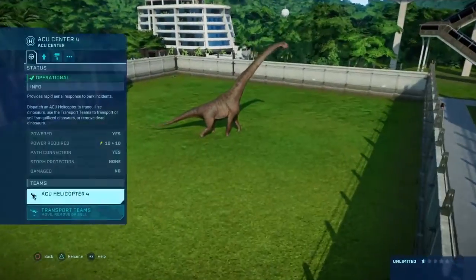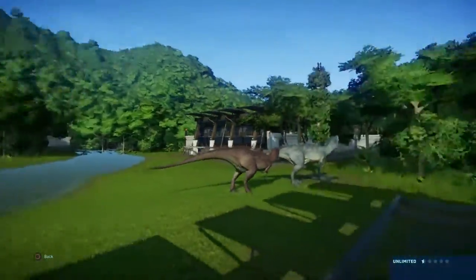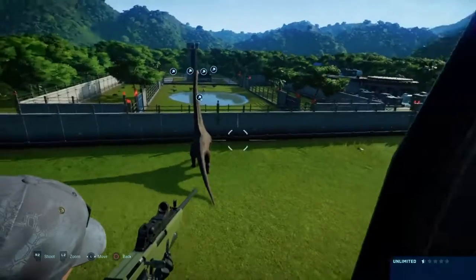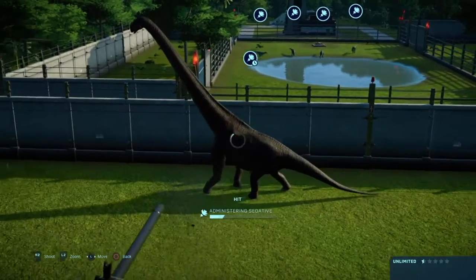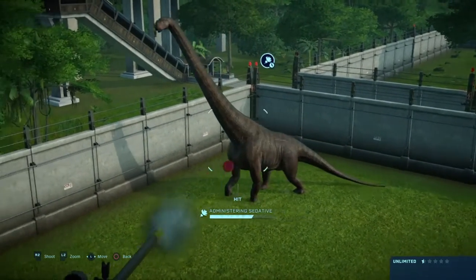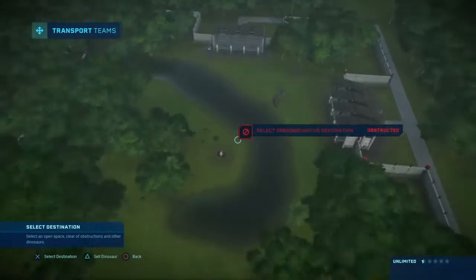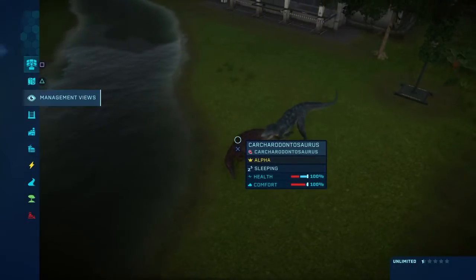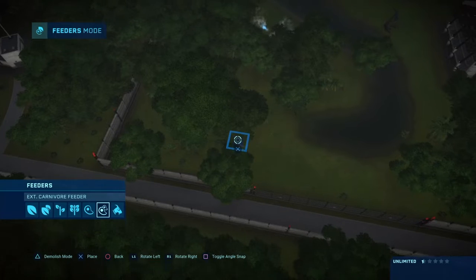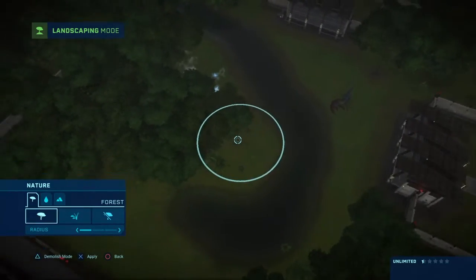That's the Dreadnoughtus. It has a really good roar. Now I'm going to quickly spell it out. Okay, it's named. Now I'm going to shoot it and look at the Carcharodontosaurus. The Carcharodontosauruses are pretty big in this enclosure. I'm going to take matters into my own hands and shoot the Dreadnoughtus myself — it's a pretty big target so I don't think I can miss. There you go, now I'm going to move him over.